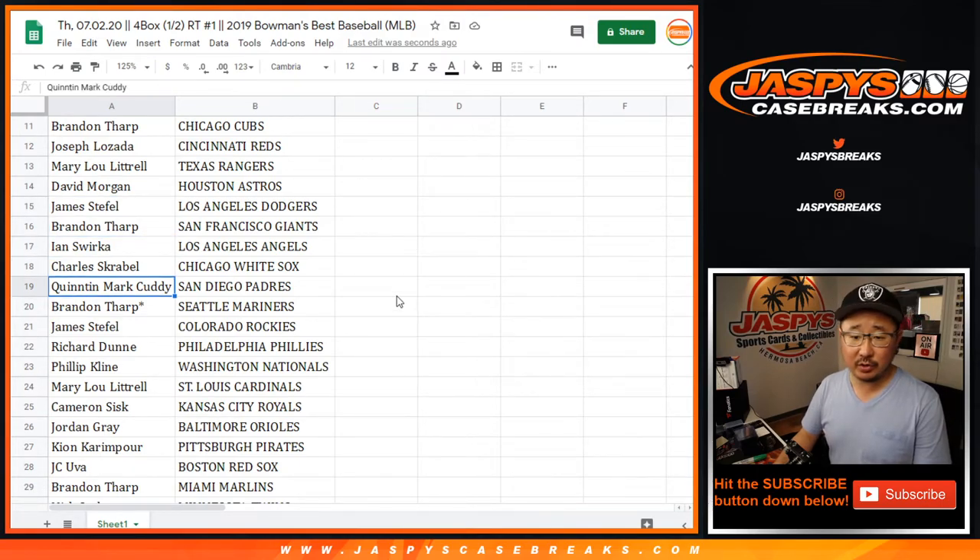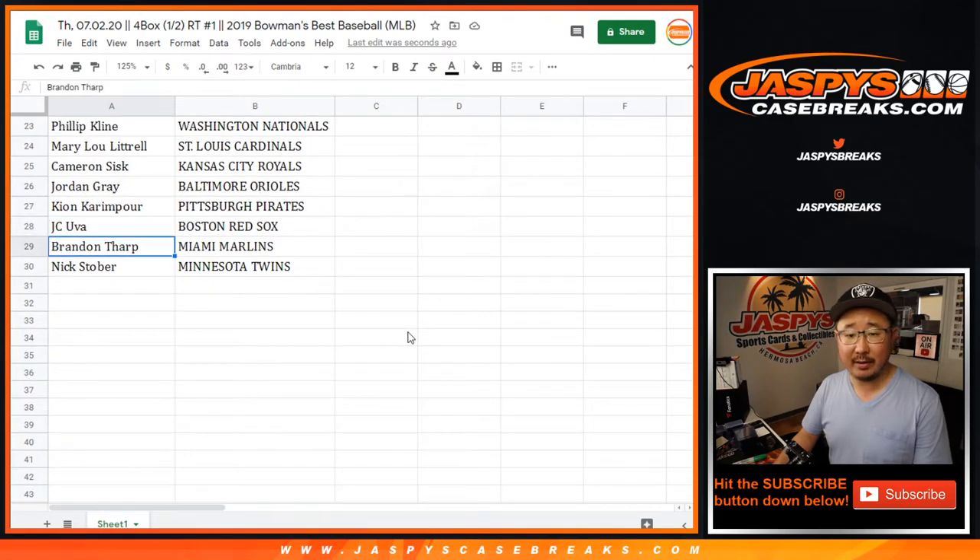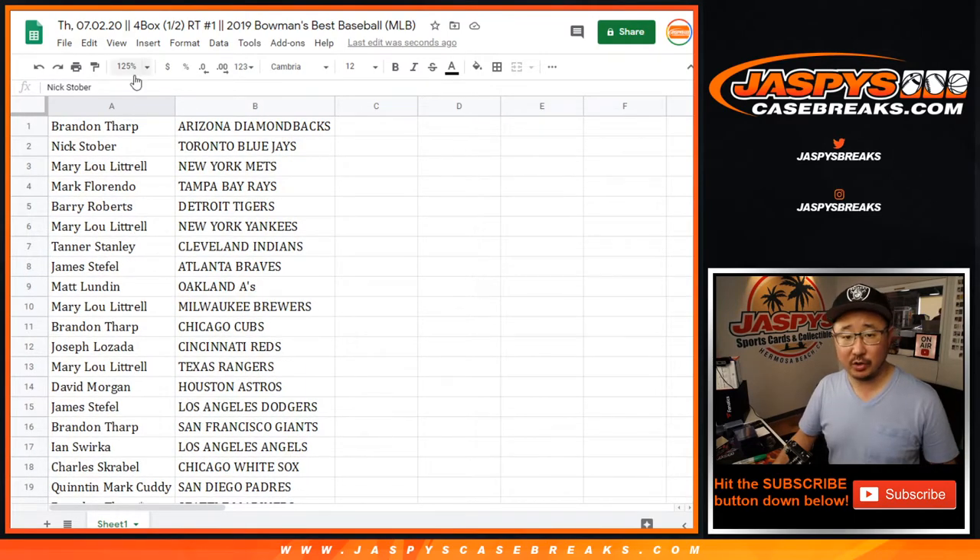Brandon with the Giants. Ian with the Angels. Charles with the White Sox. Quinn and Mark, you guys have the Padres. Brandon, last spot in Mojo, Mariners. James with the Rockies. Richard with the Phillies. Phillip with the Nets. Mary with the Cardinals. Cameron with the Royals. Jordan with the O's. Keon with the Pirates. JC with the Reds. Brandon with the Marlins. And Nick with the Minnesota Twins.